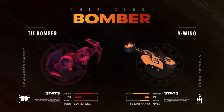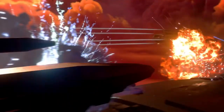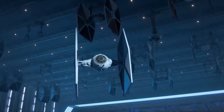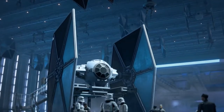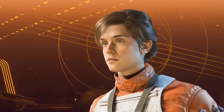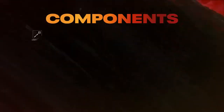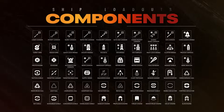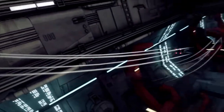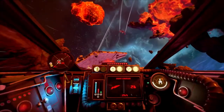Bombers are the heavy hitters, able to deal devastating damage to enemy flagships and starfighters. But if you've got a preferred component and need something customized, I'll take care of it. Unlock everything you need to customize your pilot and starfighters simply by playing the game — from cosmetics to an arsenal of over 50 components that alter how your ships fly and survive. You can dramatically change your loadout depending on your squadron's strategy.